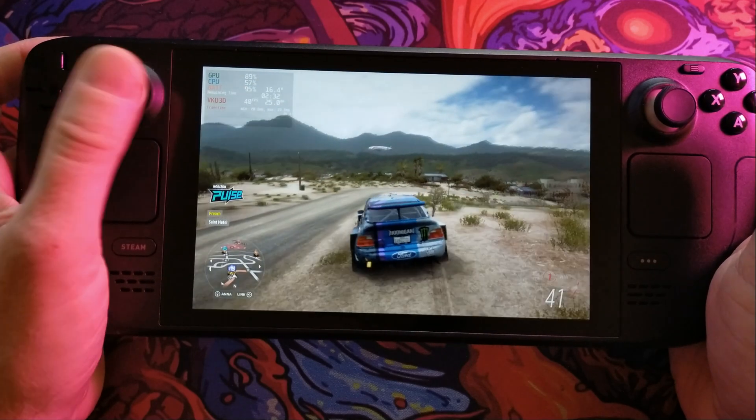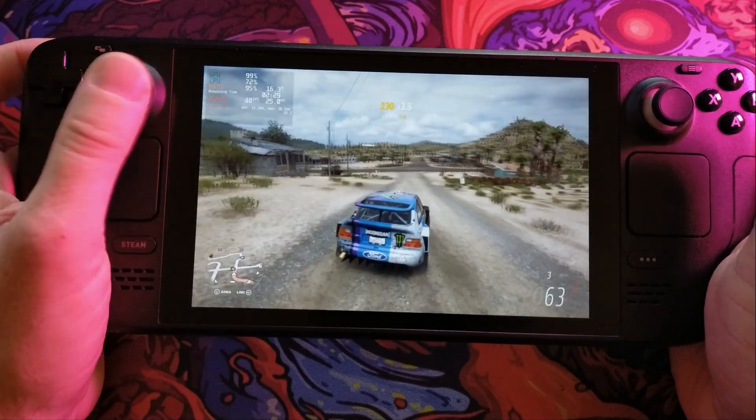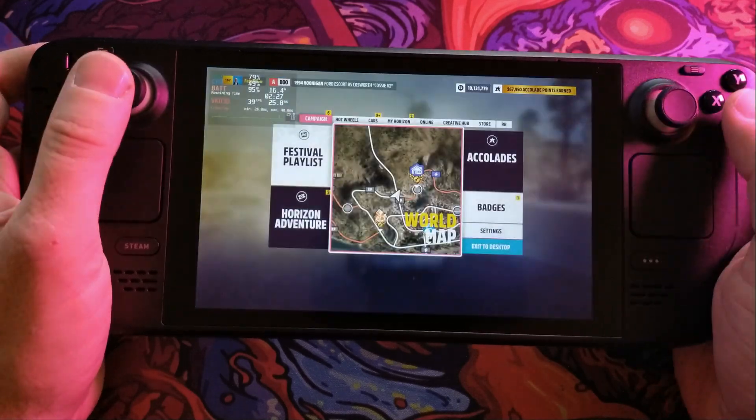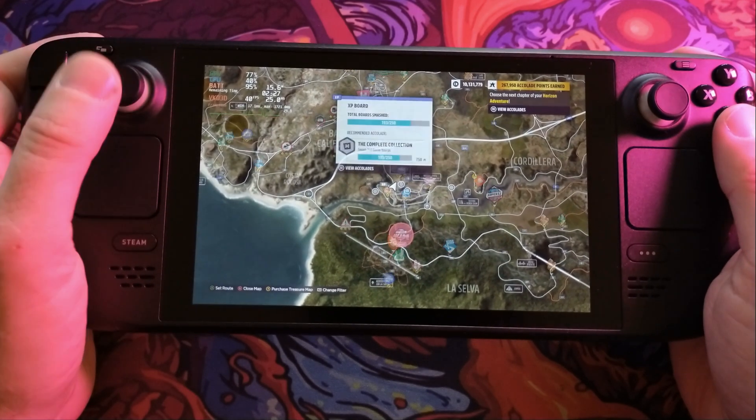So we've got 40fps there on screen. Obviously it's a quiet area when you start out, but graphically it just looks great. What we'll do first is find a little race that we can do a comparison on both units.